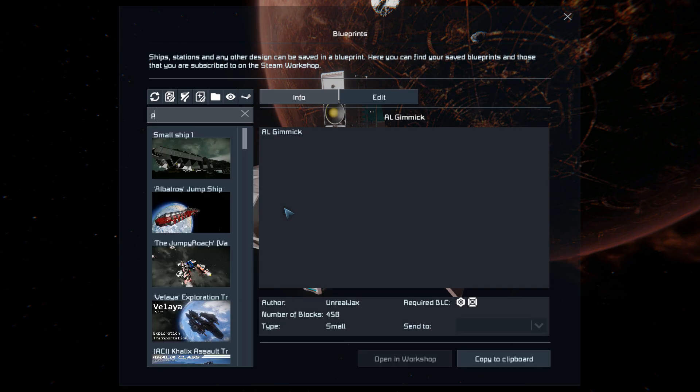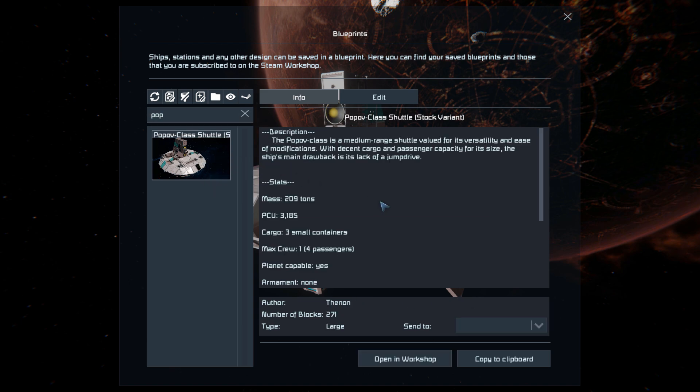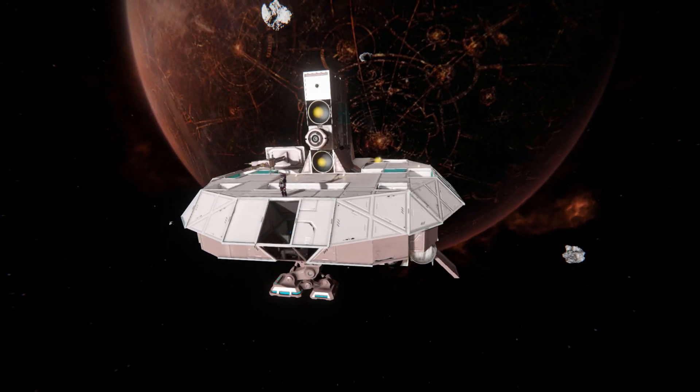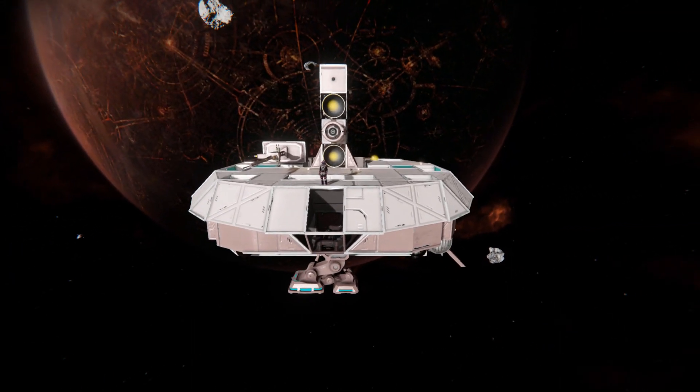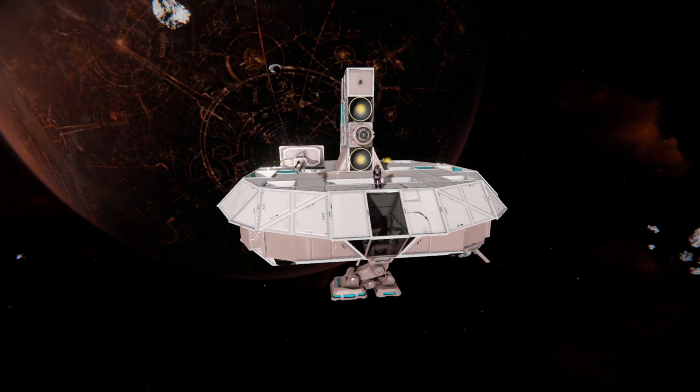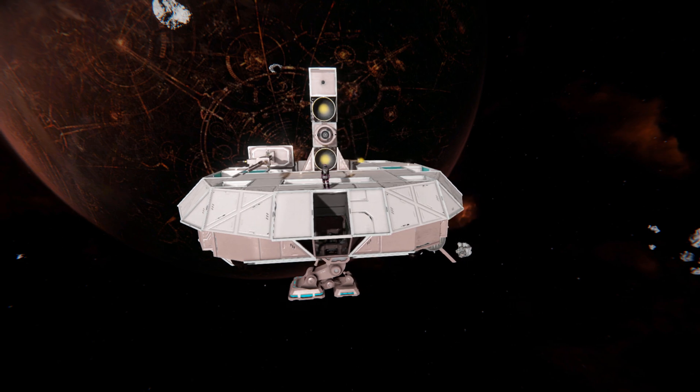Pressing F10 and finding it in the spawn menu — there it is. The Popov Class Shuttle is only 271 large blocks, using no DLC packs and no mods. It does have one script, which is the auto door and airlock script. As it says in the description, this shuttle is more for transporting goods or passengers from one place to another. It's not jump capable, but if you're a handy engineer, you could always slap one on somewhere and make it look good.